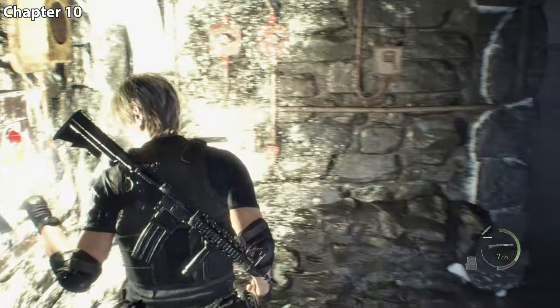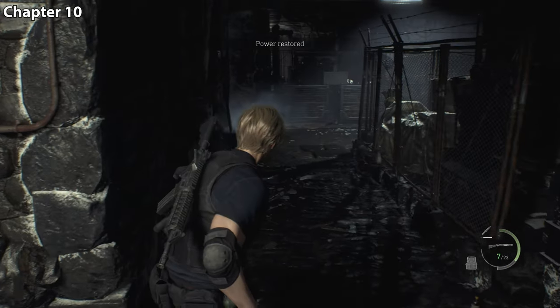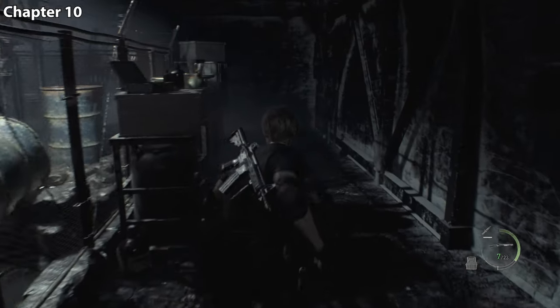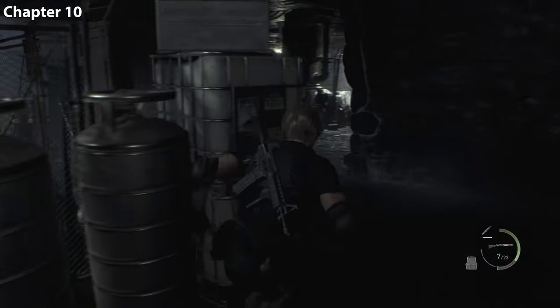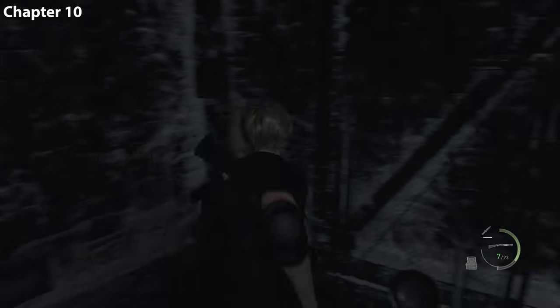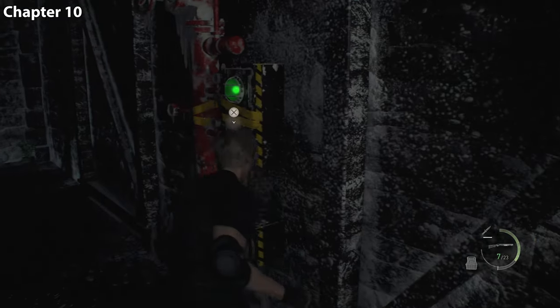Now we're going to do that, except along the way we're going to kill this thing — this big monster, I think it's pronounced Vertigo. In this first little area, we're going to have to trap him once. And then once you trap him, you want to lay into him with everything you have, and then we're going to move on through the door into the next section.